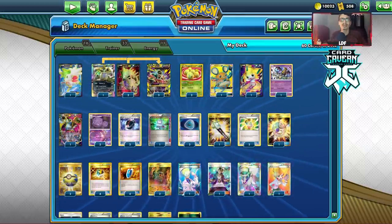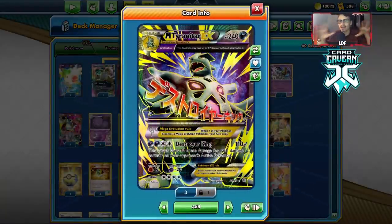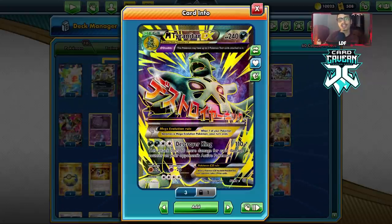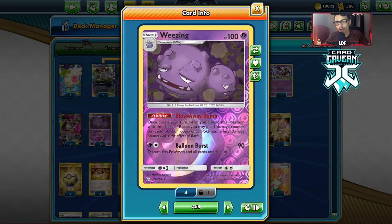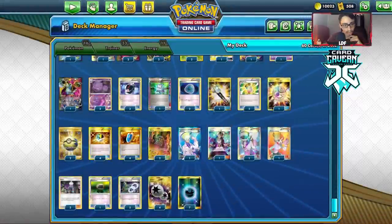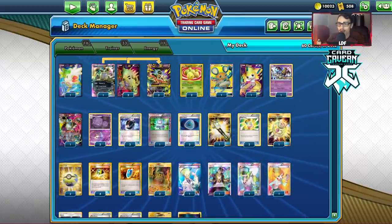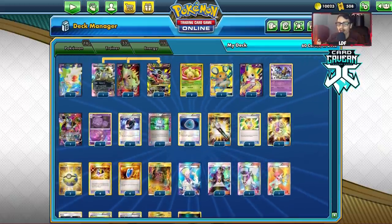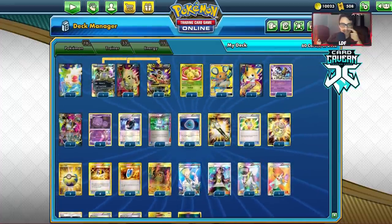Let's take a look at the Tyranitar list I've been rocking. This is the final list I've built. It's a little slow and inconsistent. Tyranitar has the attack Destroyer King — for two Darks and a DCE you do 110 plus 60 more damage for each damage counter on your opponent's active. We're trying to build up damage counters through Distortion Door, Roxy, Blow Away Bomb, and Shrine of Punishment. I wish we could play more damage counter placement cards like Coco or Zigzagoon, but it's just too clunky.